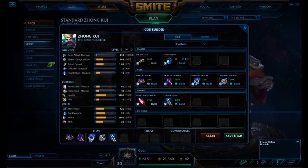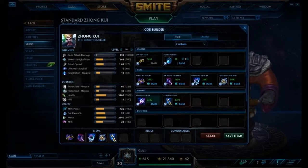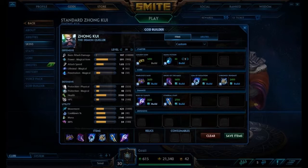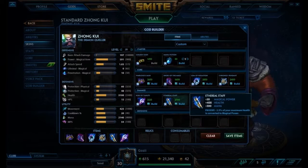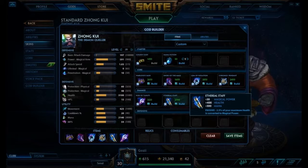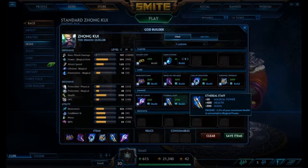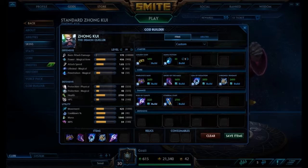The original build had Rod of Tahuti instead of Spear of Desolation, which takes the total up to 591 magical power — almost 100 more. It depends on what you want: more magical power but less penetration, versus penetration but slightly less power. Really it depends on your matchup — if they have two tanks building lots of magical protections, go Spear of Desolation; if they don't, go Rod of Tahuti to punish squishier gods. I prefer Spear because I want to deal damage to tankier gods.